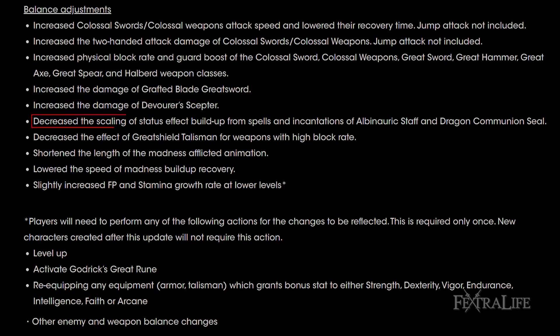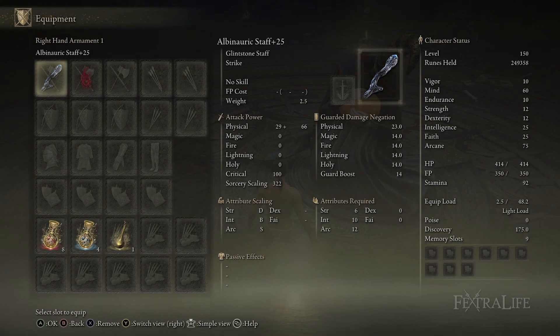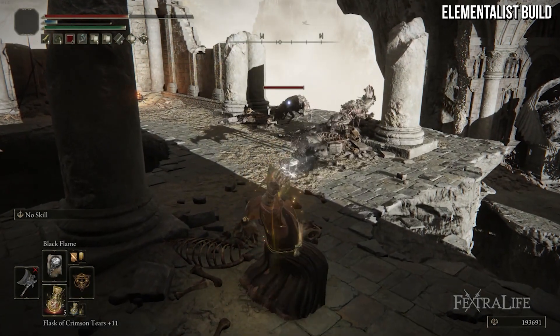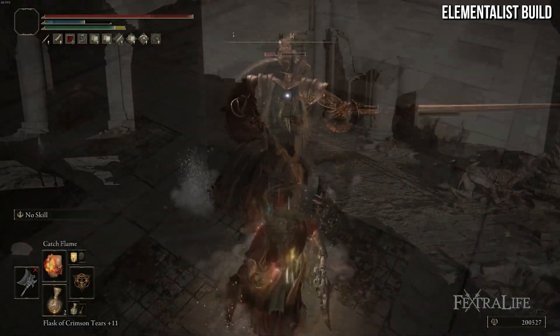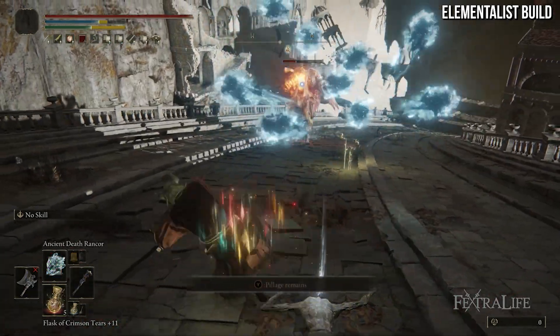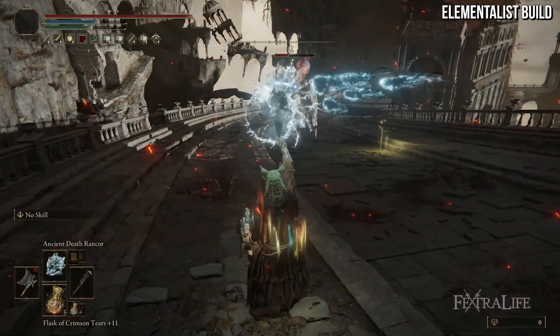Another pretty big change is that they've reduced the status effect buildup on spells and incantations if you're using the Albinauric Staff or the Dragon Communion Seal. These two weapons have arcane scaling, meaning you can play an arcane spellcaster with them, and the benefit was that you could build up status effects more easily when casting spells. So now that's been tapered off a little bit — it's a nerf to make it a little less powerful compared to other seals and staffs.